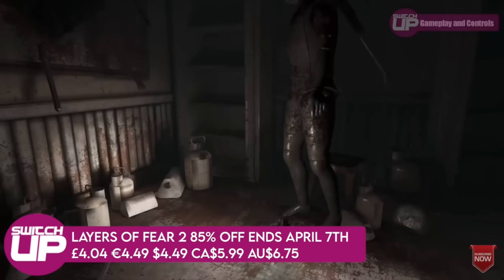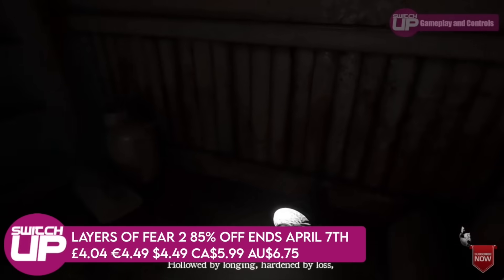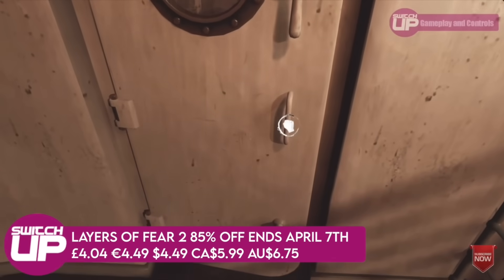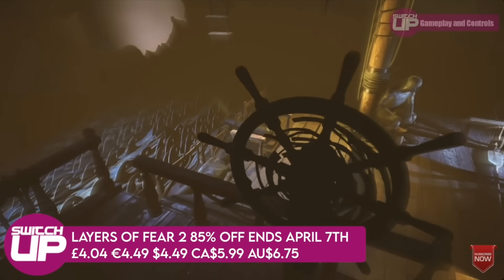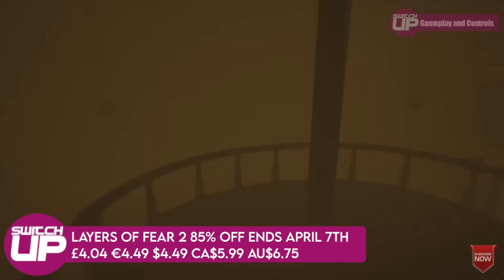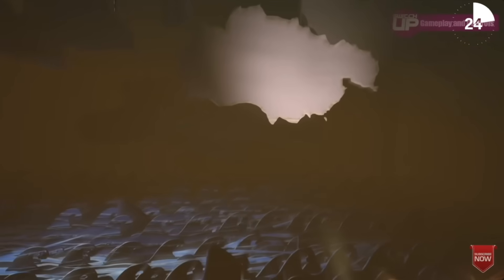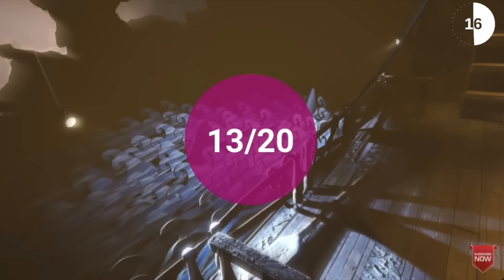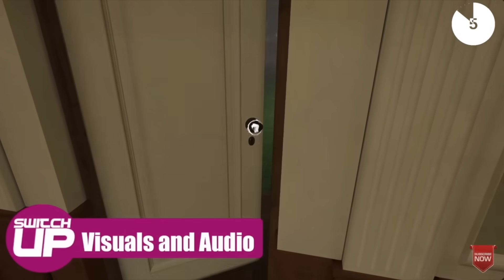Then we have Layers of Fear 2, down 85%. I finished it and did enjoy it — I think I preferred the first one. You're on an ocean liner and you delve into someone's psyche, seeing flashbacks of their past. What this one has, which is fantastic, is the voice of Tony Todd — probably best known as Candyman — which really adds gravitas and a creep factor. It did introduce an antagonist chasing you, which I didn't think the series needed, though you can play without it. Worth trying for 85% off — ends April the 9th. You can also pick up the first game on sale for about a quid.